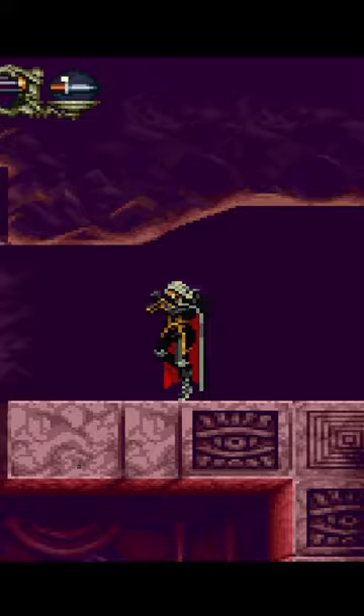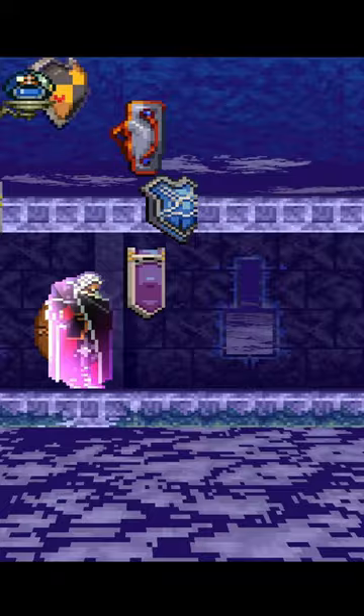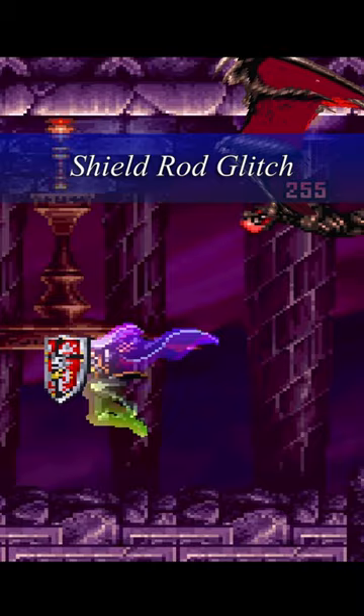By pressing both attack buttons at the same time while the shield rod and Alucard shield are equipped simultaneously, this animation will play, and the Alucard shield will gain the bonus effect that blocking damage with it will restore HP. However, due to an oversight, the shield will now also deal damage every frame equal to the amount that it was meant to block, meaning that just by holding the block button and jumping into an enemy, you will deal thousands of points of damage per second.